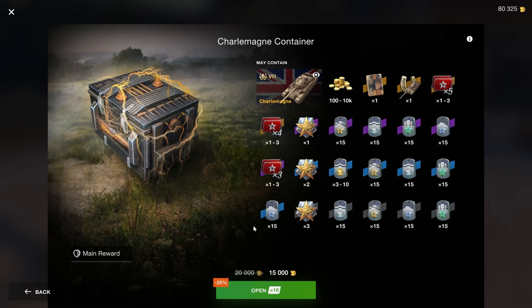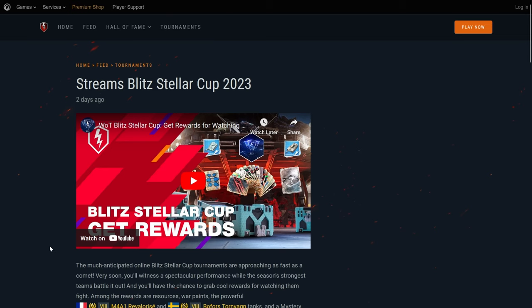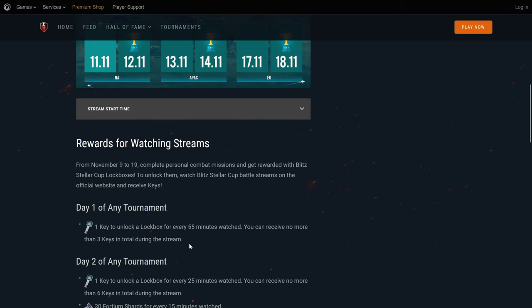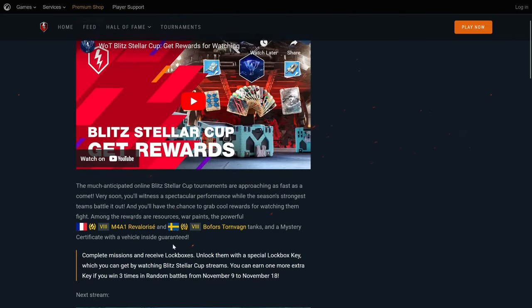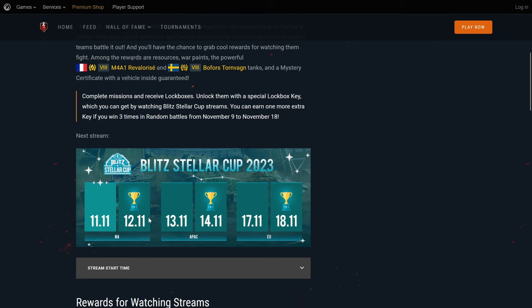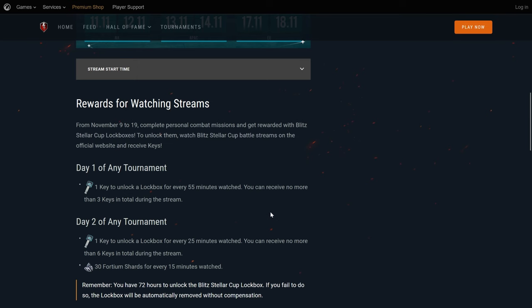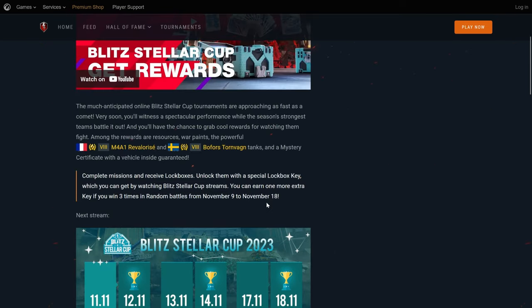For the 50,000th time, it's never worth it to buy a new vehicle because Wargaming chose their release strategy to be that of maximum profit. And in tournament news, you can now get one lockbox gambling key for every 55 minutes you leave your browser window open watching the Blitz Stellar Cup, which will happen at these dates right here. So if you are interested in gambling and also marginally interested in World of Tanks Blitz tournaments, here you go.